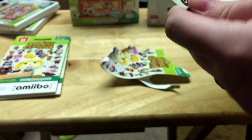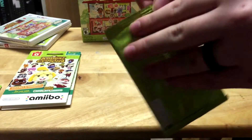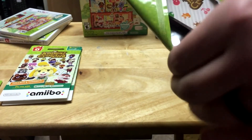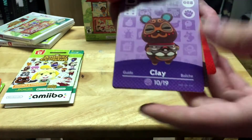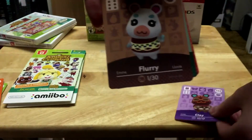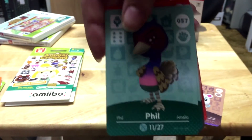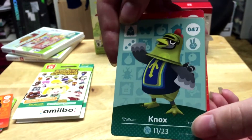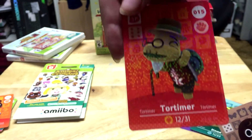Oh, you ripped Isabelle's face — I'm sorry, these things are hard to open. We have Clay the hamster — I was so excited to get him, he is so adorable — and also Flurry the hamster, so two hamsters in that pack. Then Phil, I'm not sure what kind of bird he is, Nox the chicken, Bill the duck — he's so cute — and Tortimer is our special card for this pack.